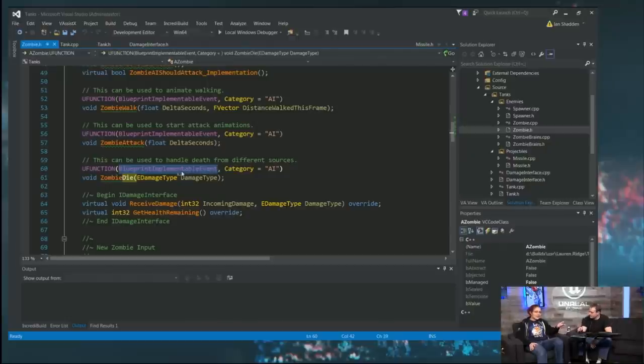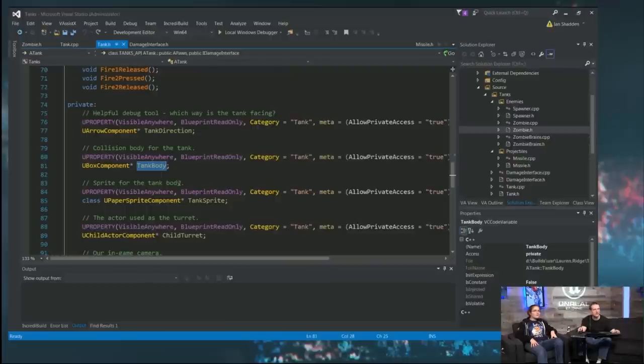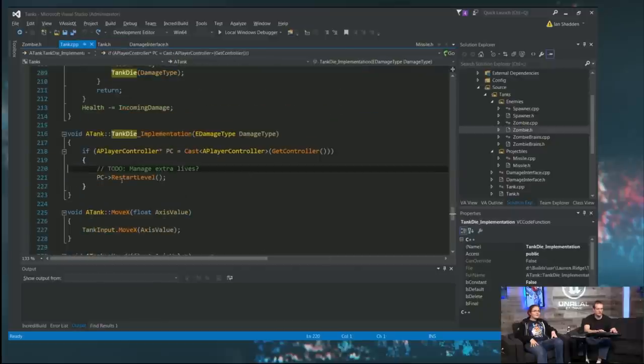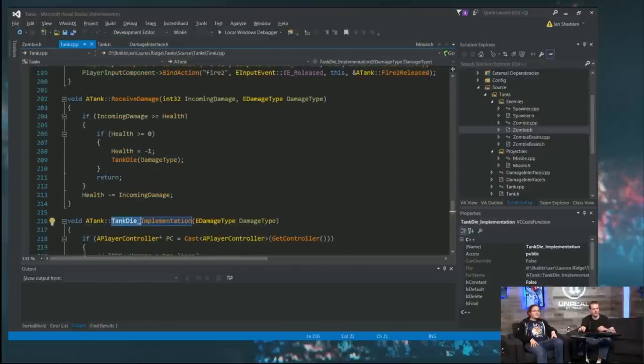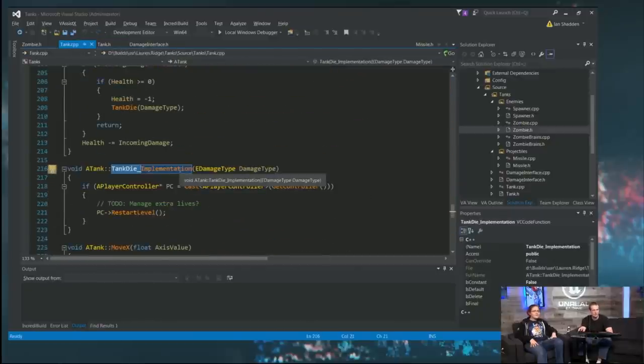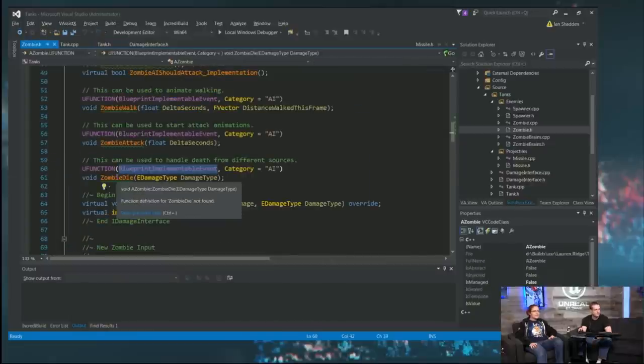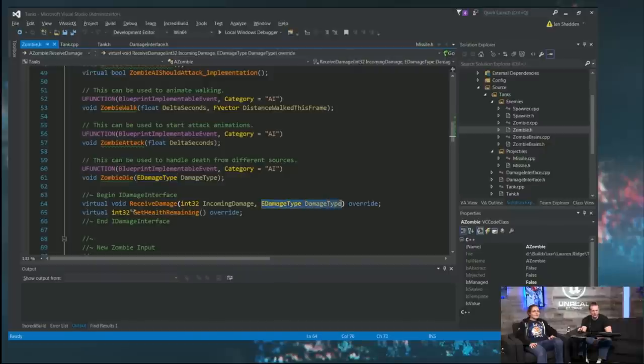If somebody wanted to go back and change it, they'd just change the keyword from Blueprint Implementable to Blueprint Native and then go make a code implementation — right, just like tank die where we have the _Implementation function that is the default if you don't have a Blueprint override. Then you have to go to everything that uses the interface and upgrade it.